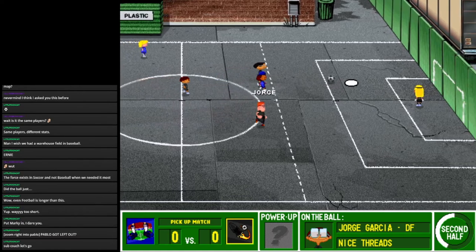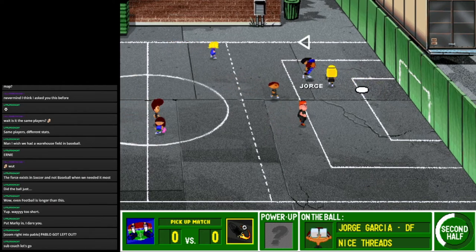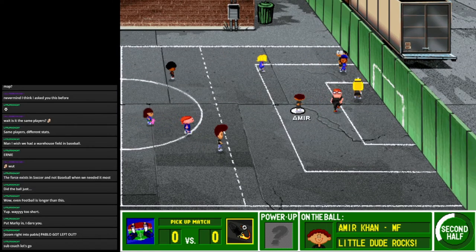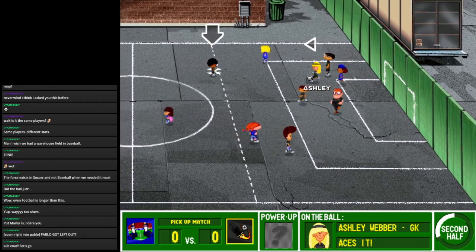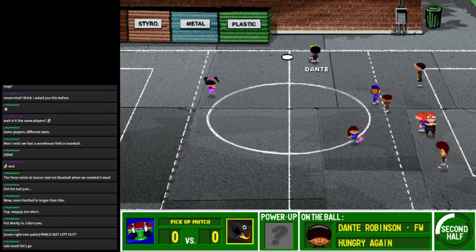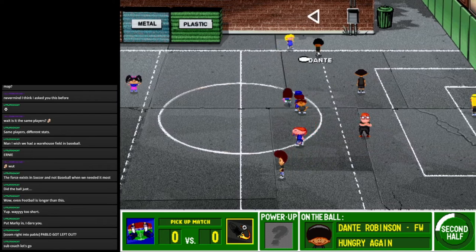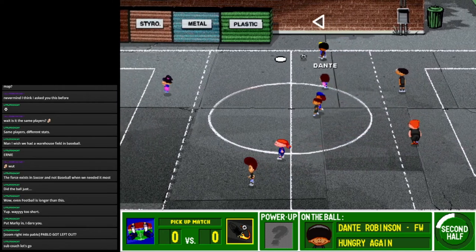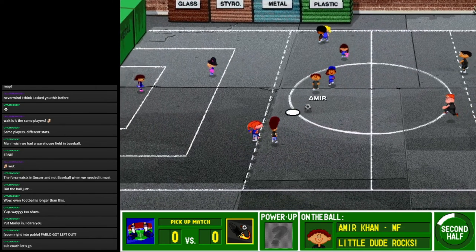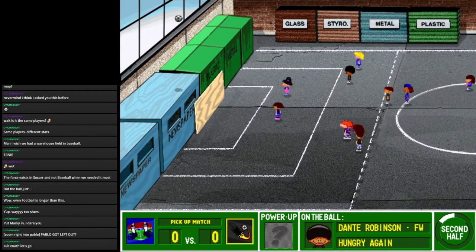'Oh my gosh coach, I can't move!' How do I call for a timeout? Dante — wow, my team sucks! They cannot kick the ball; literally just kick it downfield. Bring the ball forward. They lose all their juice immediately. Tony, just kick it in. That was a nice block by Lulu.